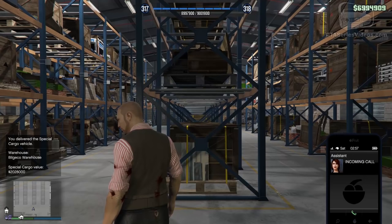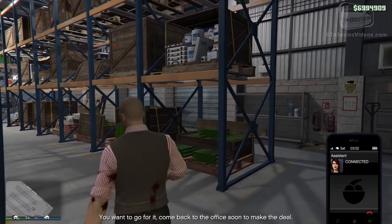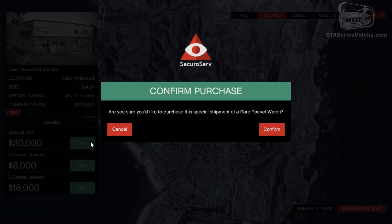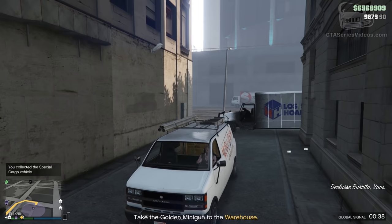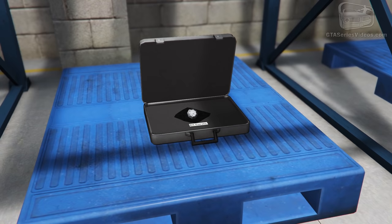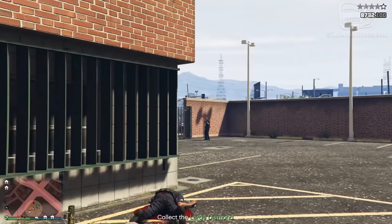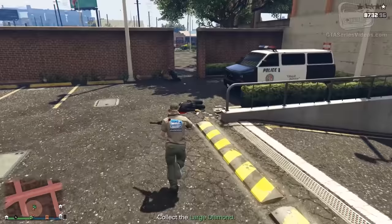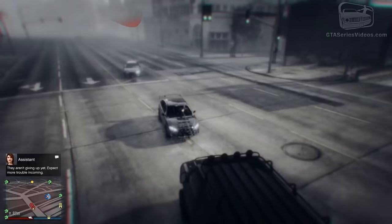Sometimes your assistant will call you to tell you that there's a special item available on the market that will cost more money to buy but also grant a bigger profit. These special items are unique objects that sometimes appear to be available — it's not triggered after a specific number of trades, it's just a random event. There are 6 different special items: an ornamental egg, a large diamond, a rare hide, a rare pocket watch, a golden minigun, and a rare film reel. Missions involving special items are the same as explained before with the difference being that even if it's just a single crate, the mission will be as hard as if it involves 3 crates — more enemies, vehicles to be checked and so on.